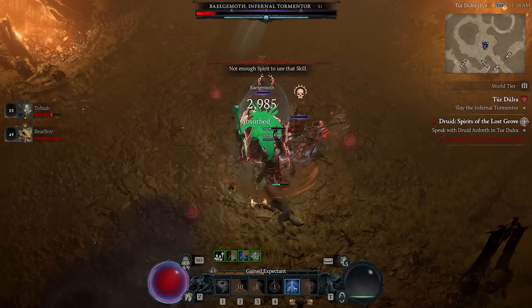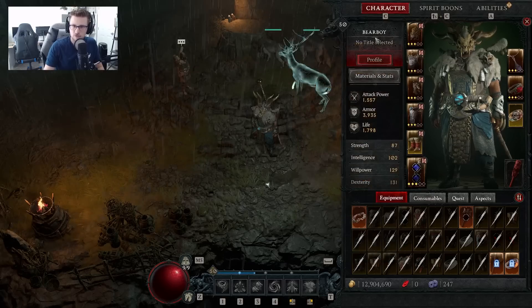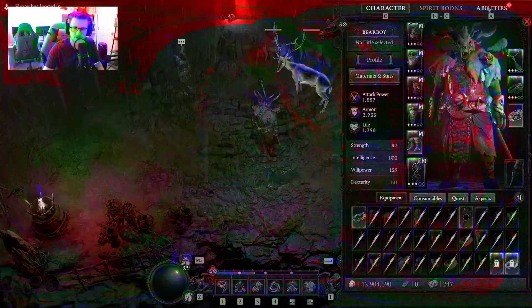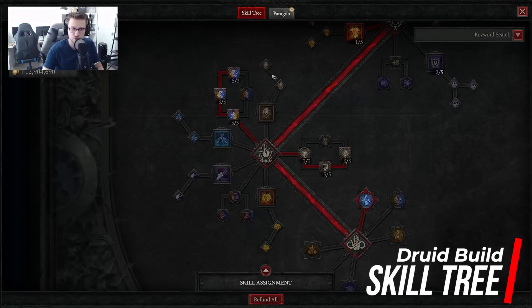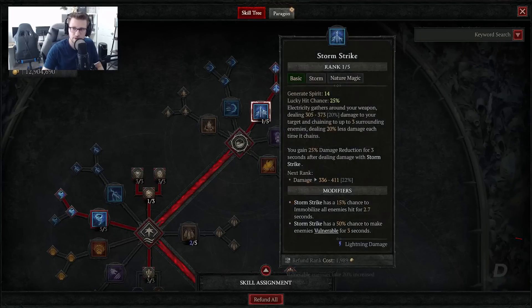This Druid build specifically revolves around using Tornado and Hurricane as well as some other skills. I'm going to go through the abilities really quick and show you everything you need to know about this build to level 1-50. We'll start by talking about the actual stats and the skill tree. There are some defensive abilities on this build, but primarily we're going to build around Tornado and Stormstrike.